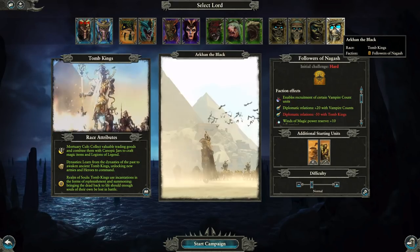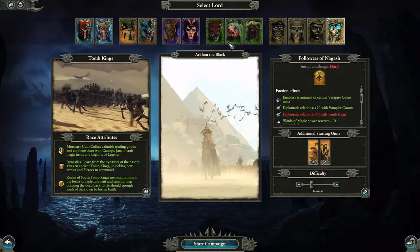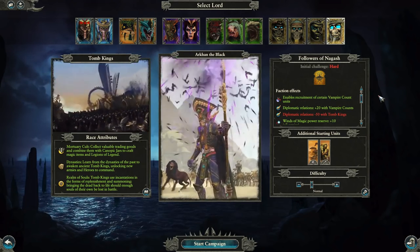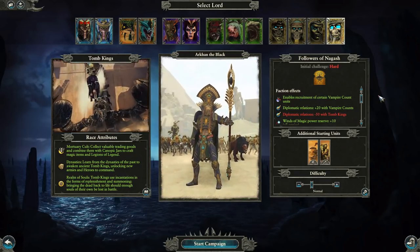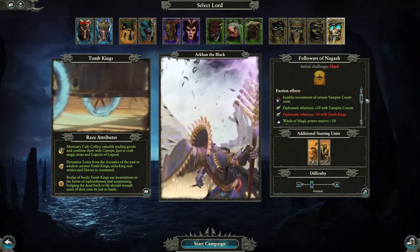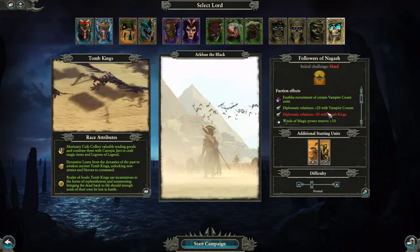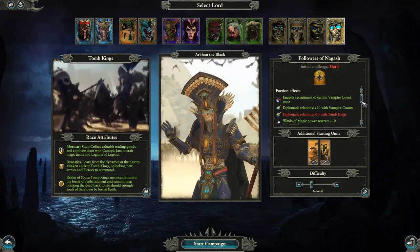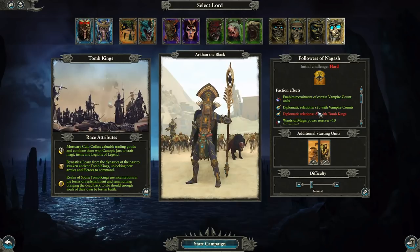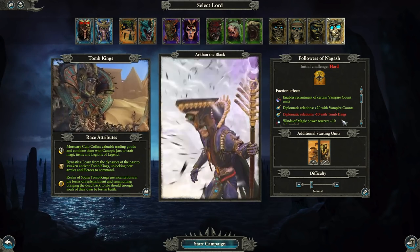Speaking of vampire counts, Arkhan the Black is perhaps the most unusual of the four. He really has gone down a different path — he plays both sides, but his grand master is Nagash. He buys his time, looks for opportunities to disrupt the world and bring about his master's return. With Nagash being the godfather of vampires, we've given Arkhan the ability to recruit some units from the vampire counts roster — making him the only Legendary Lord with units across two races.